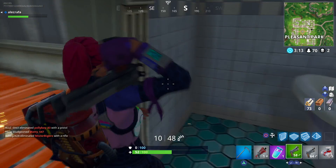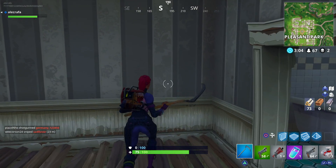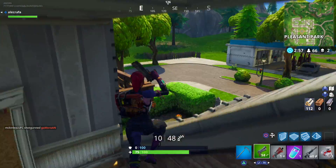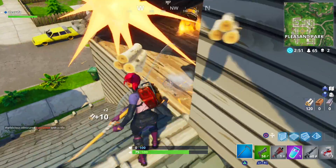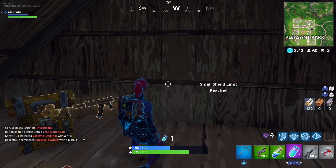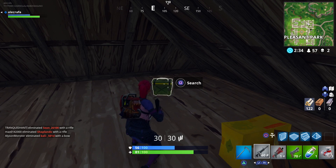Alright, bandage — perfect, now I can heal up. I'm not gonna take my slurp just yet because I think there are two chests above me and I might get some minis. If I take the slurp now I can only get to 150 shields, but if I wait a little bit I can get to 175 — that's 25 more shield, which is always what you want. Now I can take my minis first because you can only do minis up to 50, then I can still do my slurp after.